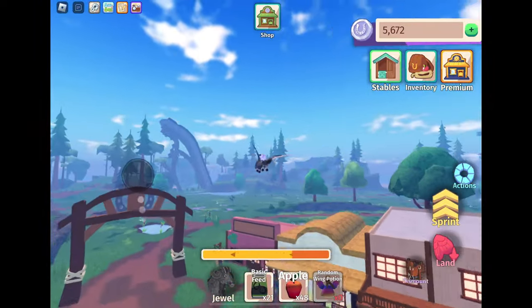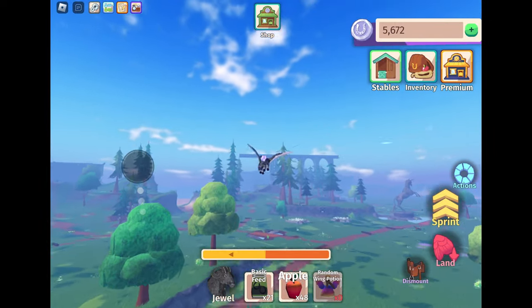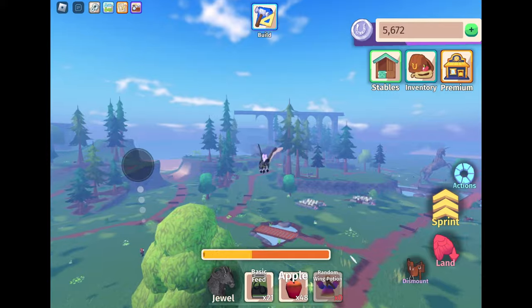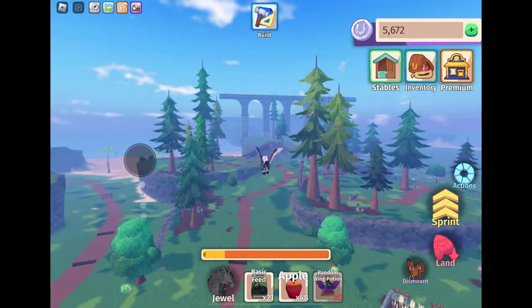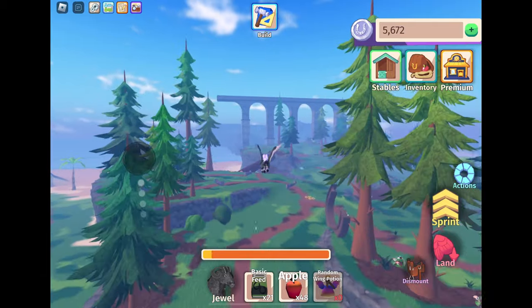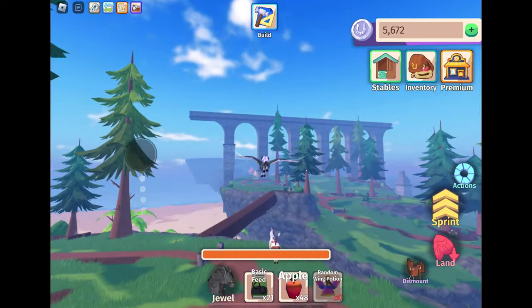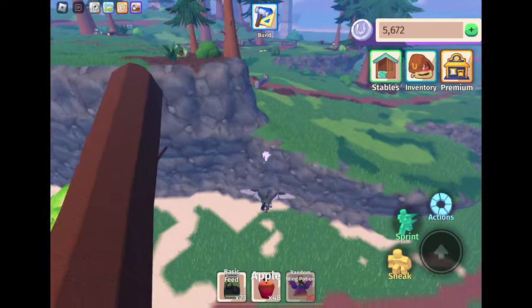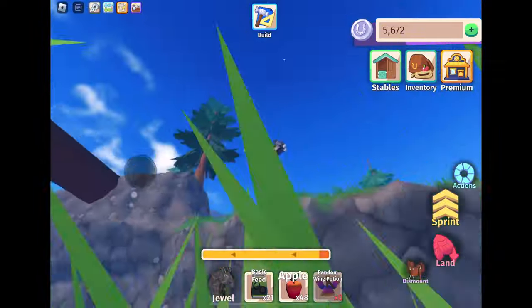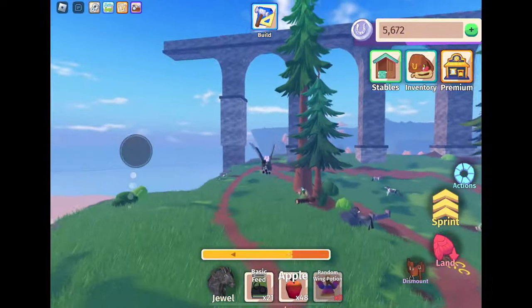Quite often the chests aren't there because people like to camp them in town. So if you're on a server where people are camping them and you want to find other chests — or just fly around looking for horses as well — try this: leave the town and fly towards the stone arches. It's a big landmark to look out for.